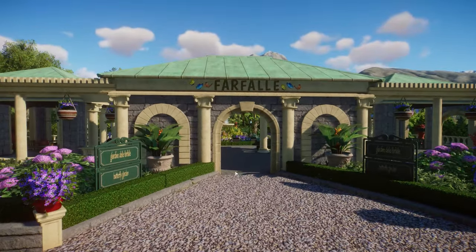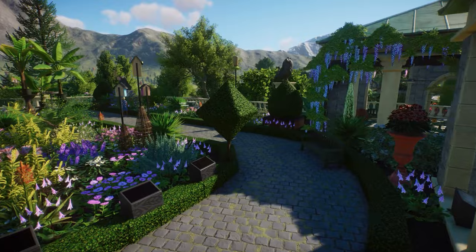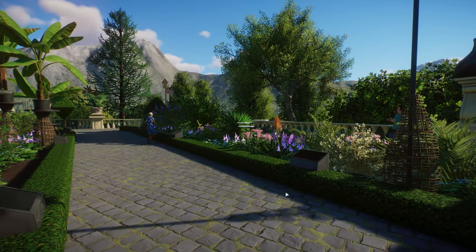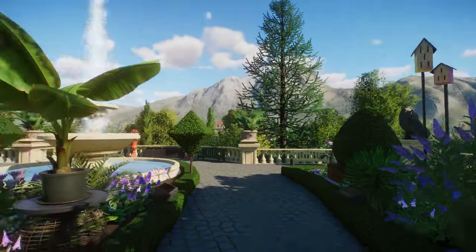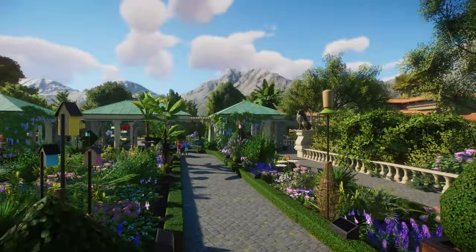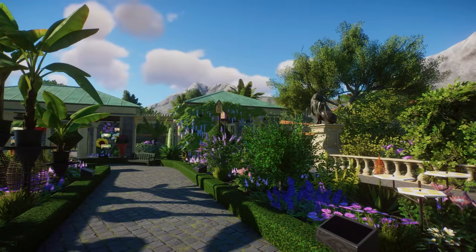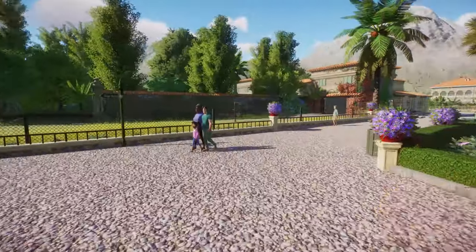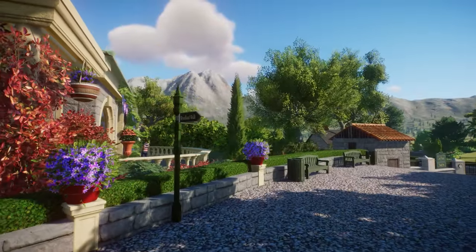Butterfly gardens! I accidentally deleted all the butterflies so I wasn't sure which species you had, so I added just a few back. The signs may not work because of that. This is so beautiful — I love how you have an outdoor garden with fountains and decorations and then these walkthrough butterfly exhibits. I'm so surprised to see how creative people are with these walkthrough exhibits. I haven't seen that many brown-throated sloths but I have seen really creative bat exhibits. I'm definitely super impressed by how people are using that.